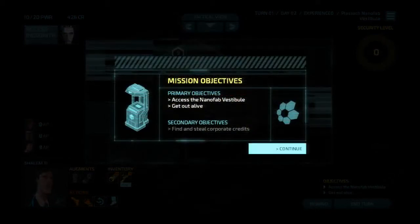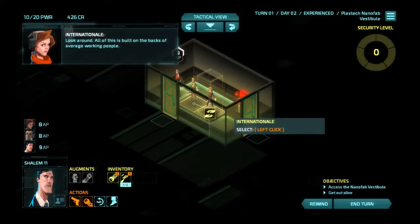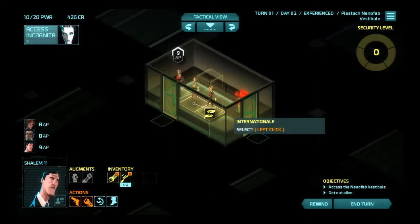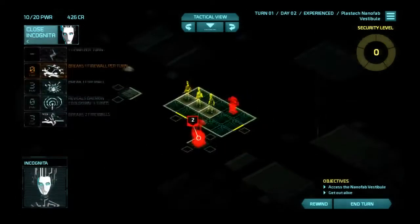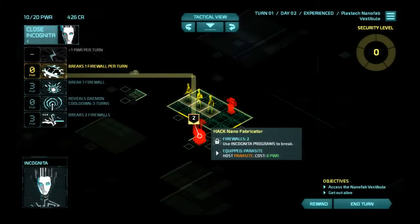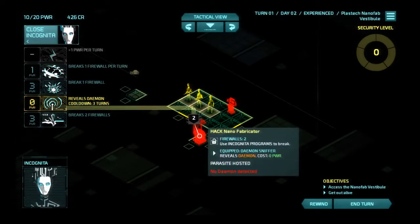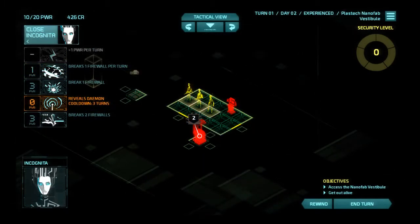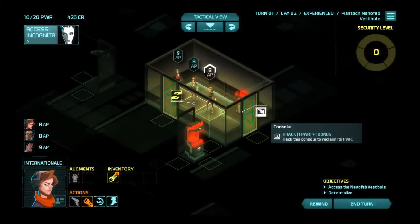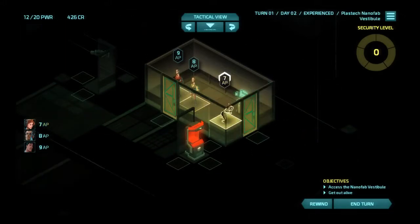Alright, access the nano fab vestibule, get out alive, get money, get paid. All of this is built on the backs of average working people — we needed Internationale's voice of dissent to let us know what's up. There's no daemon there, so it's not like daemons are actually hidden. I'll hijack this console, and because Internationale is closest to this, I will move her over here and peek.